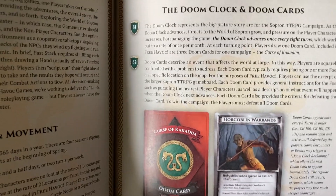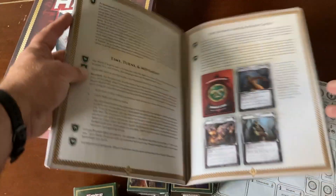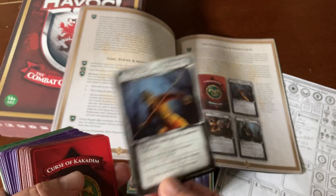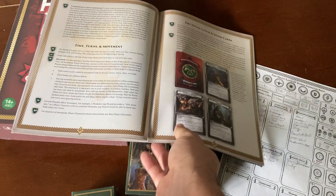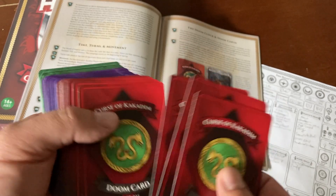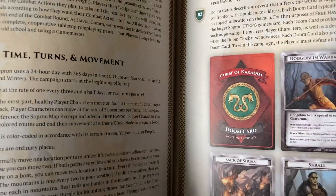We have what's called a Doom Clock, which are different campaigns — regular campaigns and mini campaigns. Those are controlled by a Doom Clock, which are cards. We have Doom cards like this one, which is printed in Free Havoc right there. So you can play through the introductory stages of the Curse of Kakadon campaign. There are different eras in the campaign and so forth. We have some Doom cards that are printed in there that allow you to play through the first stages of the Curse of Kakadon campaign.